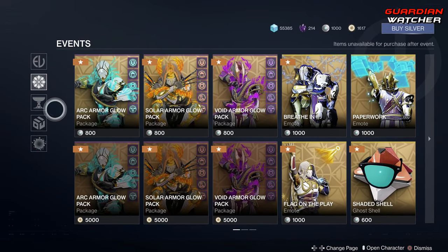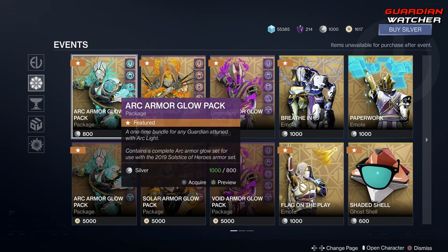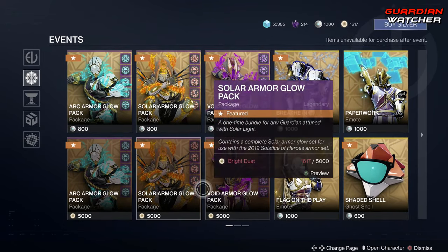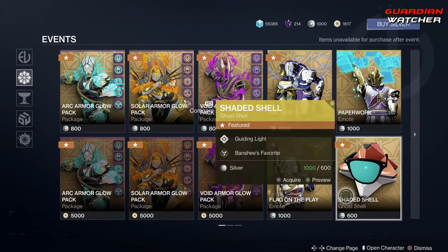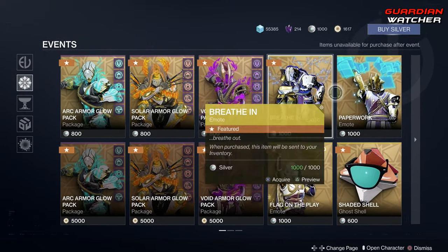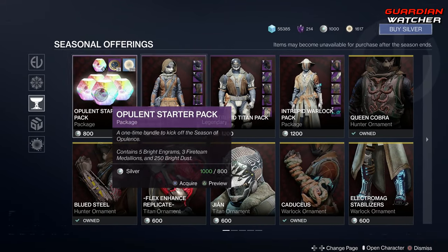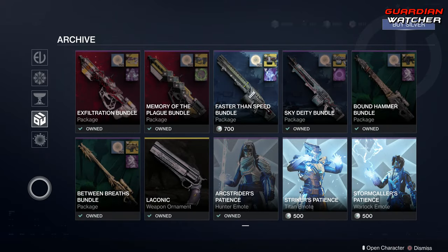Coming down, as you guys can see, we still have the Glow Packs. So if you want to buy them with Silver, you can. If you want to buy them with Bright Dust, you can as well. And then all this wonderful stuff is for Silver — at least these last four. Seasonal Offerings are always the same. Same thing with the Archive.